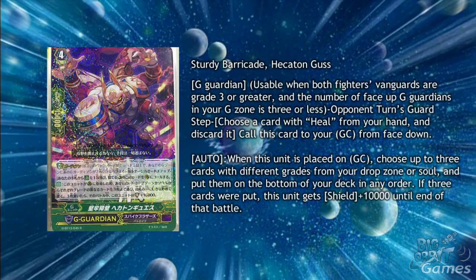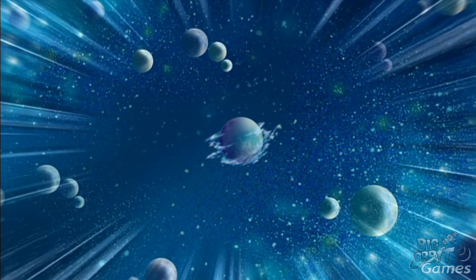For Spike Brothers, we have a G-Guardian Sturdy Barricade Hecaton Gus. He has Auto: when this unit is placed on Guardian Circle, choose up to 3 cards with different grades from your drop zone or soul and put them to the bottom of your deck in any order. If 3 cards were put, this unit gets plus 10,000 shield until the end of the battle. This is very good in a charge deck in case you lose some of your key cards before your big attack, and putting triggers back doesn't hurt because you'll most likely be shuffling your deck anyway.